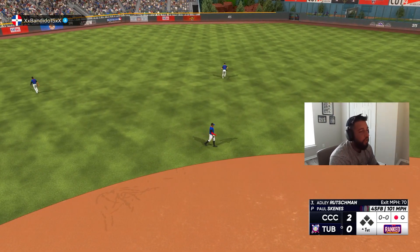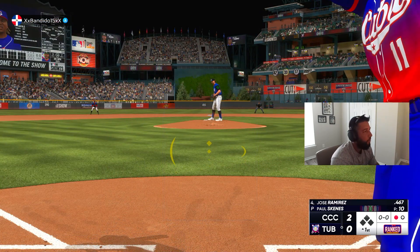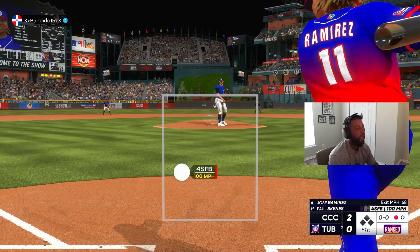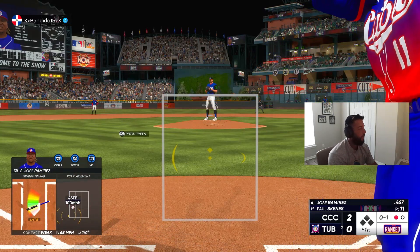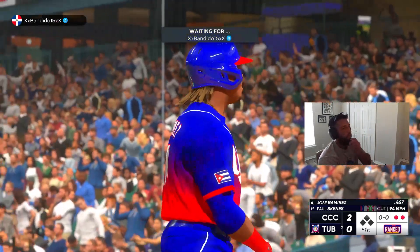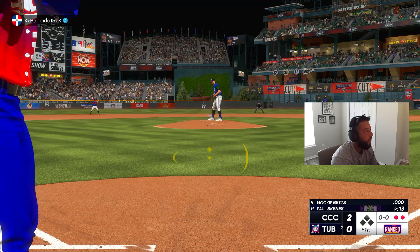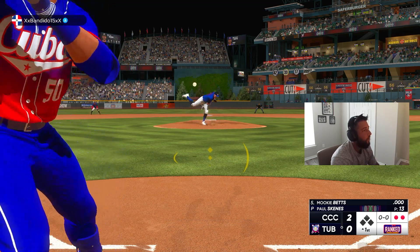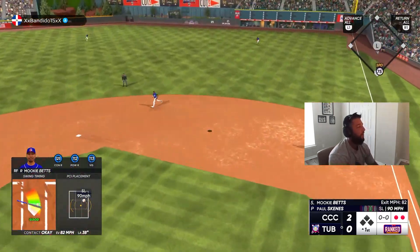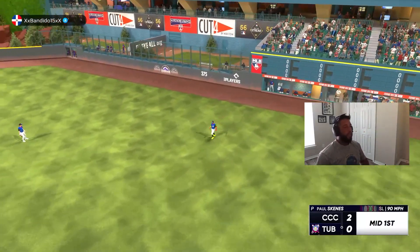We have a bit of a different lineup — we're using the Jimmy Rollins boost so we've got a lot of shortstops in here, guys with either primary or secondary shortstop. We're also using live series Mookie who is supercharged right now. That was just a fantastic backdoor cutter — we swung at it trying to at least foul it off. We take a two-nothing lead.